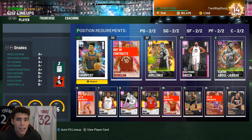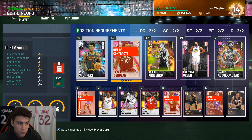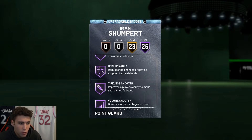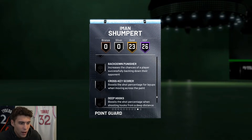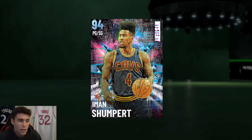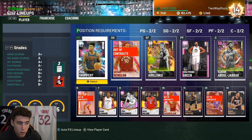Personally, I still would take Halburton over Iman Shumpert, but you can definitely make the case that Shumpert does some things as well as Halburton. I'm pretty high on Iman Shumpert and what he can give you on both ends, especially when you badge him out — dead eye, post move lockdown, corner specials. Even a bare minimum Iman Shumpert card is absolutely incredible. I hope you guys enjoyed the video — drop a like, subscribe if you're new, and as always, I love you guys. Have a blessed day.